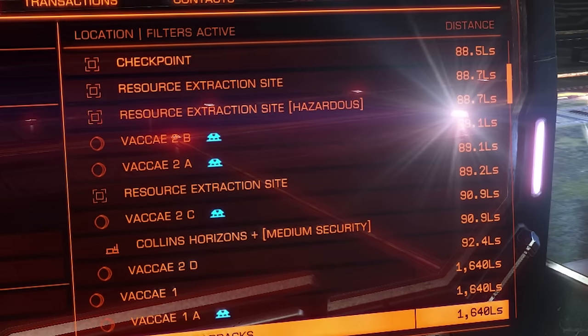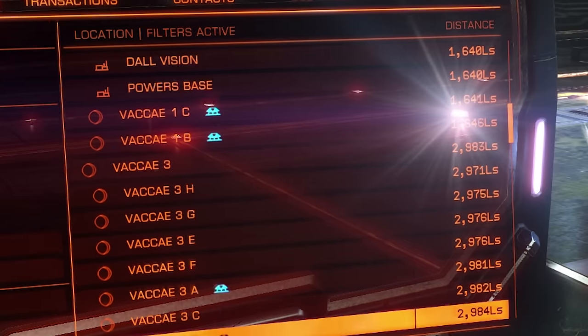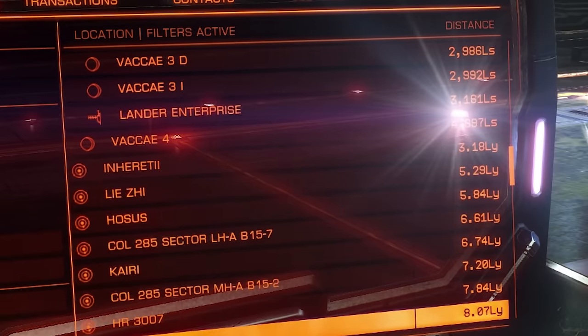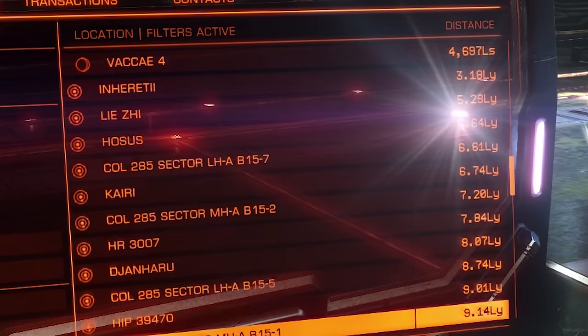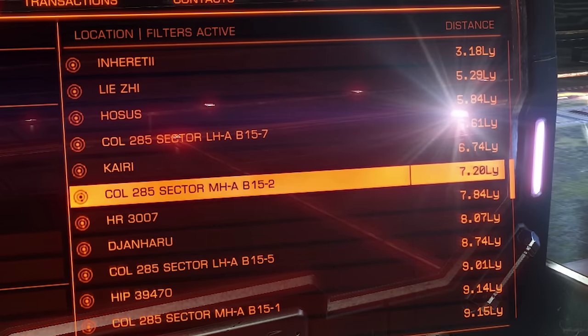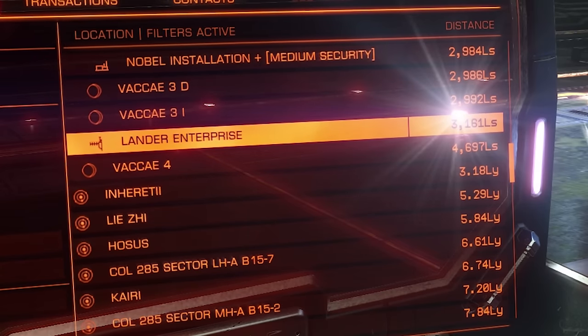Some have more than one base, like this one. Further down the list we can see that there are also other systems, indicated by a solar system icon. But we're not interested in those right now — we're staying in this solar system and we're going to a platform in space called Lander Enterprise.